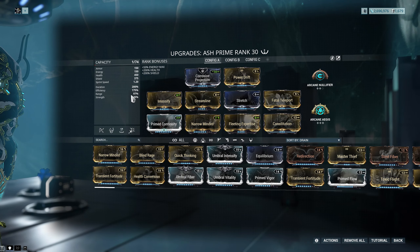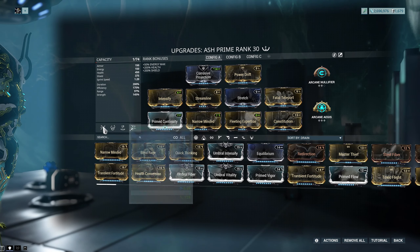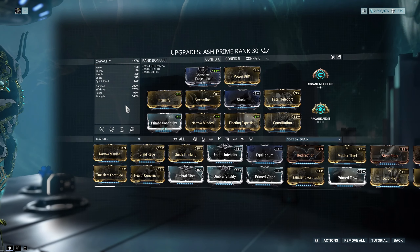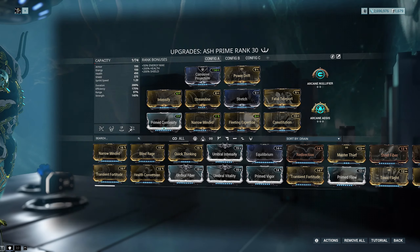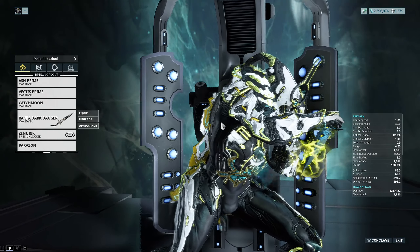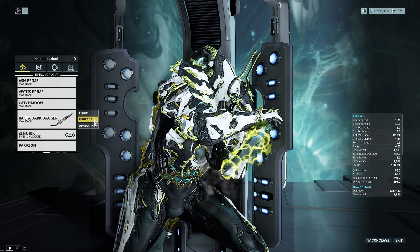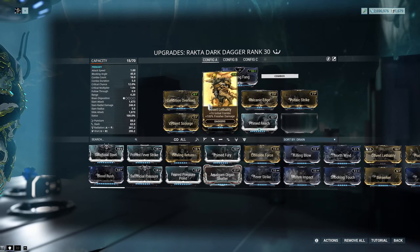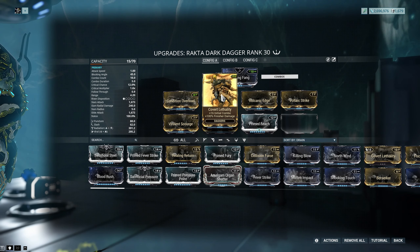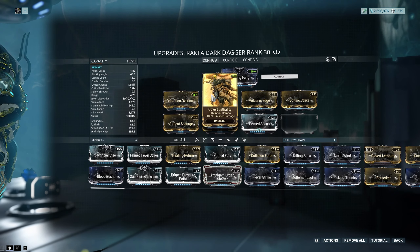He has Teleport — you just look at an enemy, hit the ability, and you teleport directly to them. And finally, he has Bladestorm, which is kind of definitely his signature ability. He sends out a bunch of shadow clones essentially, that will kill a bunch of enemies. You look at some enemies in your viewfinder, activate the ability to enter target-finding mode, look at a bunch of enemies, then hit it again and send out your shadow clones. It's also worth noting that you can join your shadow clones in the murder spree by using Teleport on one of the enemies affected by your four.